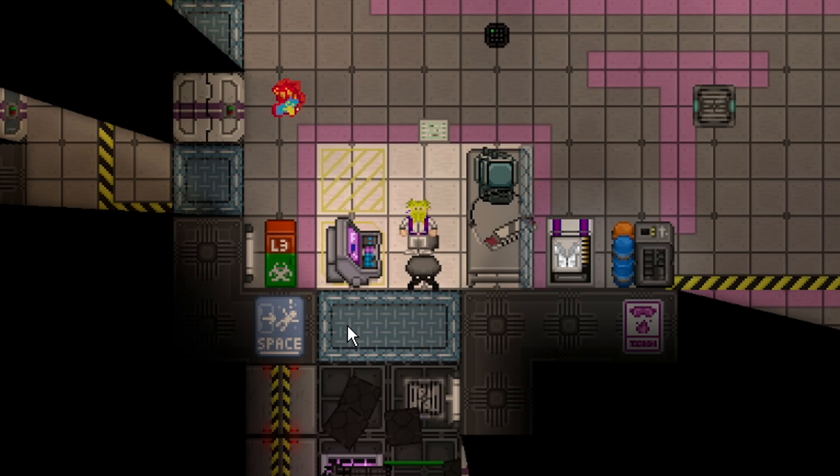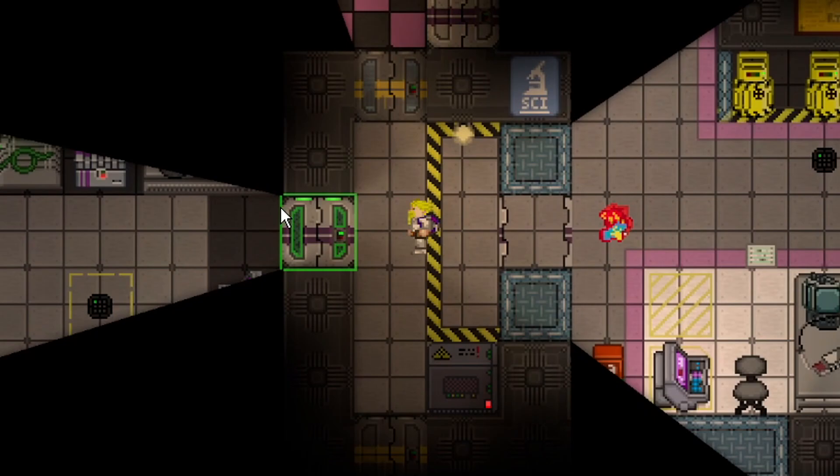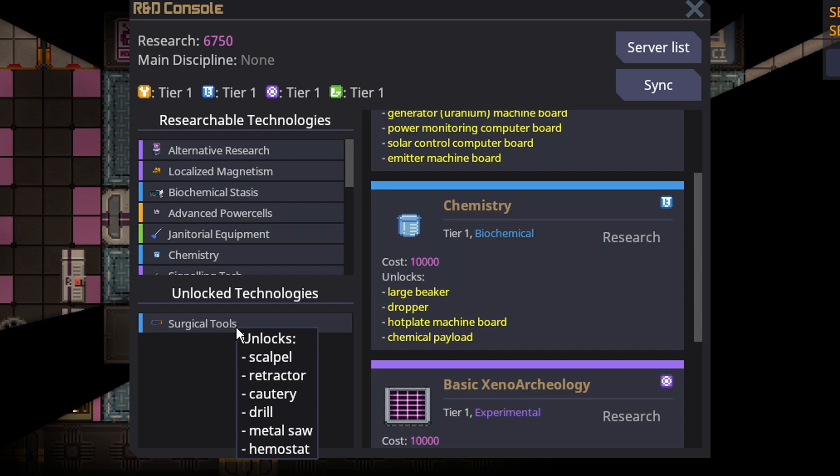We have successfully moved on to depth zero, edge one. This is the origin node of the artifact, which is very helpful to know. This one is physical trauma, and the reaction is cerebral influence. Physical trauma means you just beat the artifact. The current value is 11,000 — if you extract it, you'll earn those points at the R&D computer. Now we can research something. Let's say we want surgical tools. Unlocking surgical tools means we can now craft every single one of those items in the list, and you can hover over it to figure out what you actually discovered.